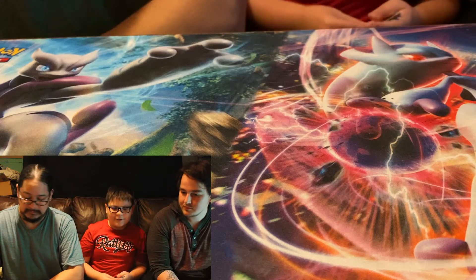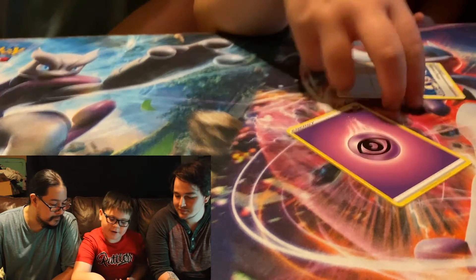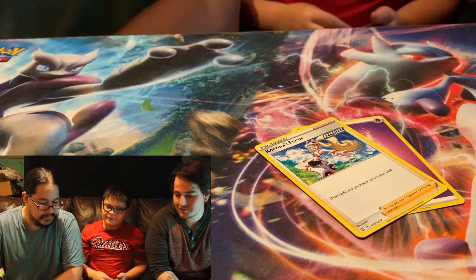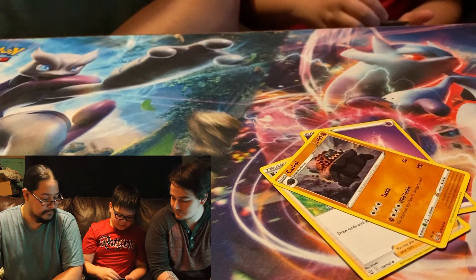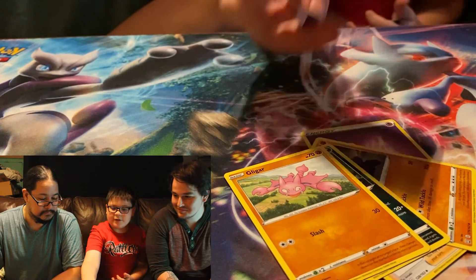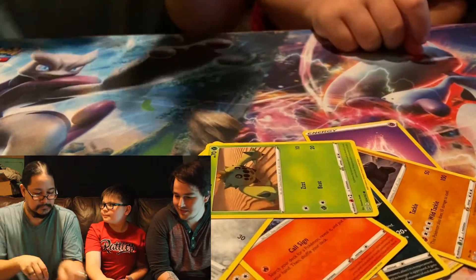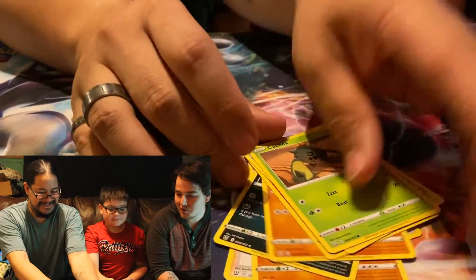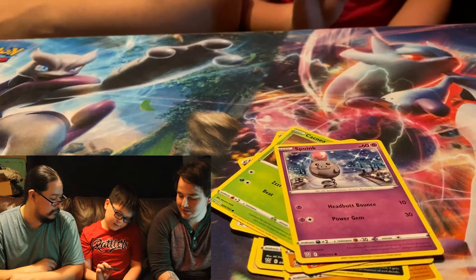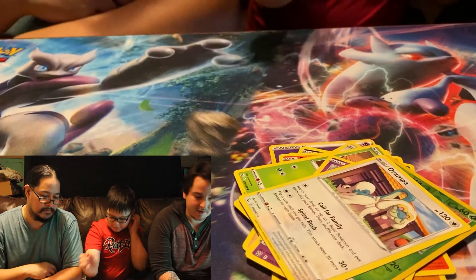So we got a Sidekick energy, Corvinite, Focus, Carkol, Morpeko, Galvantula, Silicobra, Bronzor — hey, I want that Pokemon to be shiny in Pokemon Go. We got a Spewpa, a Fomonitis, and then a drop. That wraps up that pack.